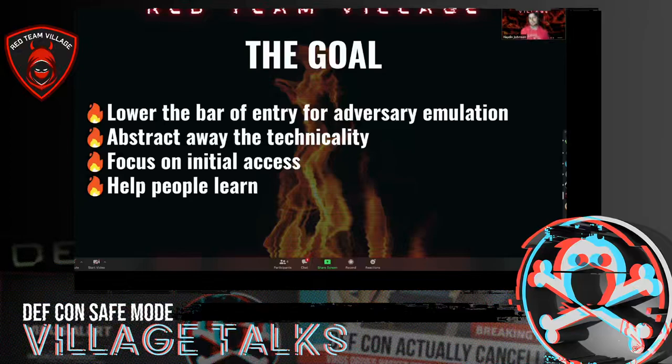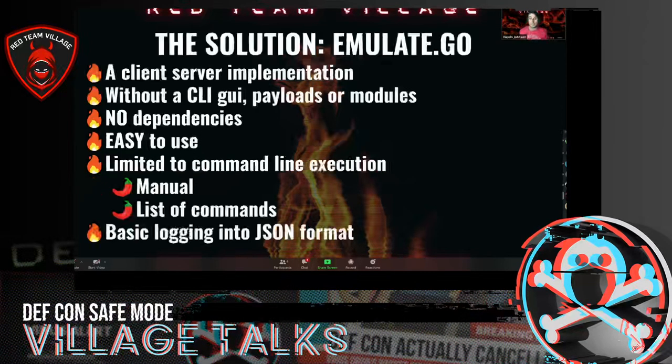The goal was to lower the bar of entry for adversary emulation, abstract away the technicality, focus on initial access, and help people learn. Adversary emulation and purple teaming can be quite advanced, but ultimately it's attempting an attack, building an exercise, executing it, seeing if you detected it or missed it, and then fine-tuning it.